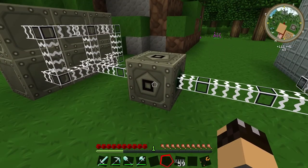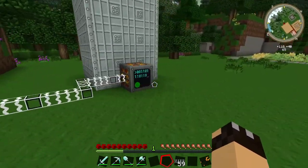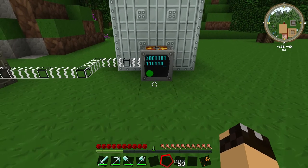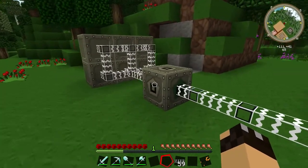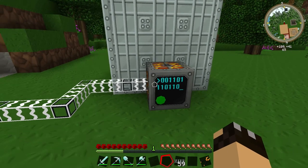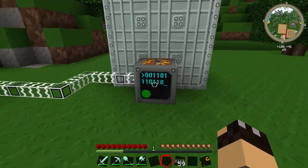The reason I have it connected to its own MFE — apart from the fact that the other one is inside and this is easier to reach — is that to work, this machine requires 128 EU per tick. If it's not receiving that amount of power it won't work. It will still siphon off any power being produced, but without the full 128 EU it won't run. So having a dedicated supply of power is what you really need here.